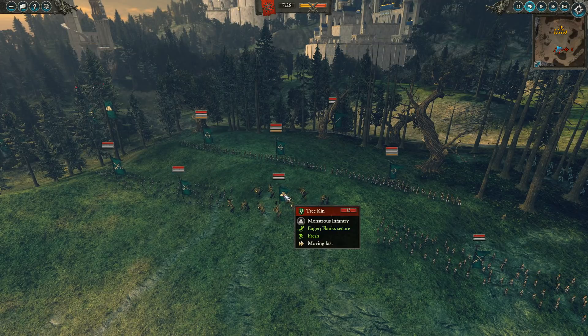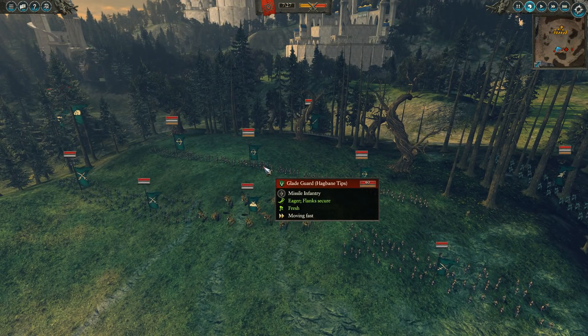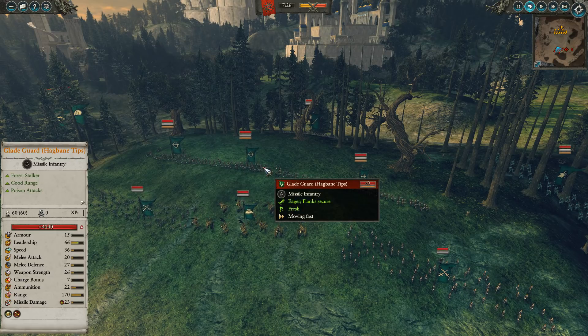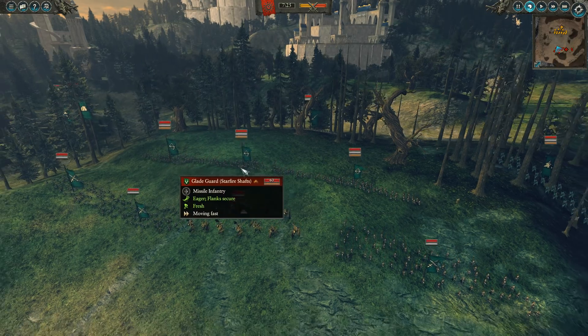The Treekin — they are so resilient, they'll just refuse to die. It's only really the big hitters, the artillery and the Globadeers, stuff like that, that will have any threat to the Treekin. These guys are just so survivable, they'll be able to pin as much stuff in place as Delve throws at them. Also, I've got some Hagbane Tips — not a lot of armor-piercing, but poison, plenty of ammo, they'll just clean up. Also, I've got Starfire Shafts for some armor-piercing, which is also nice.